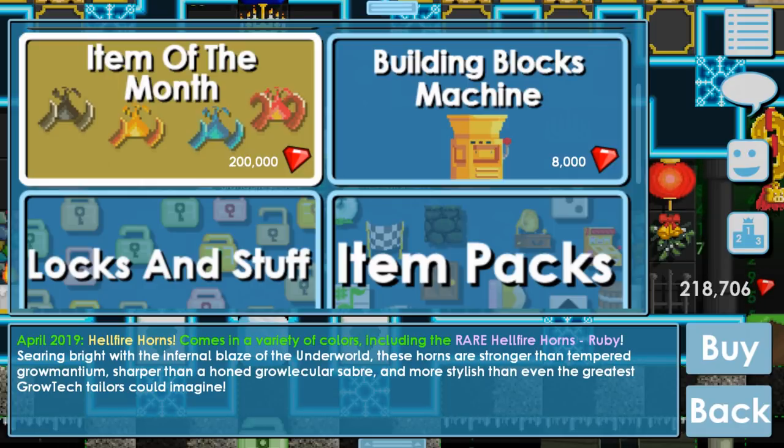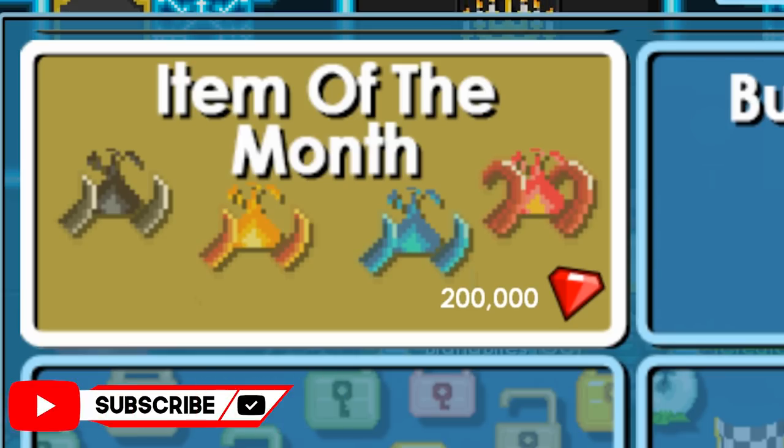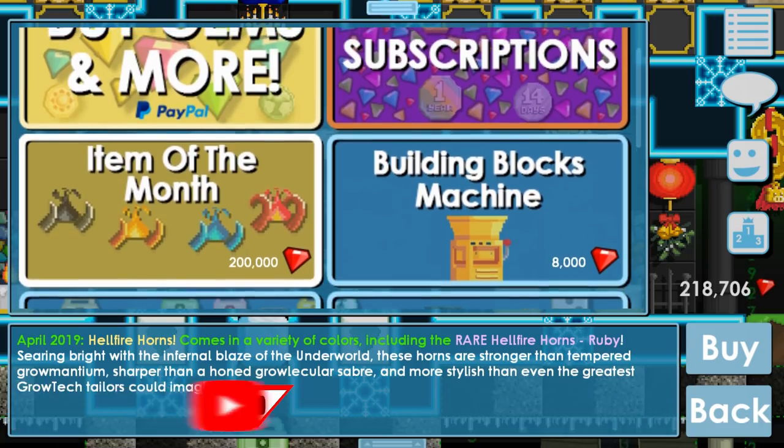Ruby, Shearing, Brides — whatever, it's just horns. There's Black Horns, Yellow, Golden Horns, Blue Horns, and Red Horns. Hellfire Horns.